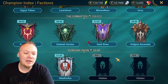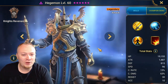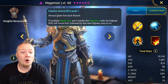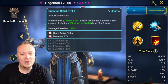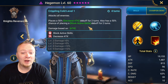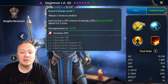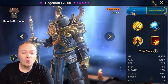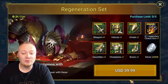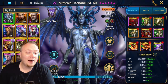Let's first take a look at Hegemon, just to go over his kit real quick. The real reason why Hegemon is so good is because he always goes first. When he goes first, he has a chance to put a block active skills, and he can do a decreased speed. So if you put the Evil Eye Mastery on him, then there's a lot of potential there.